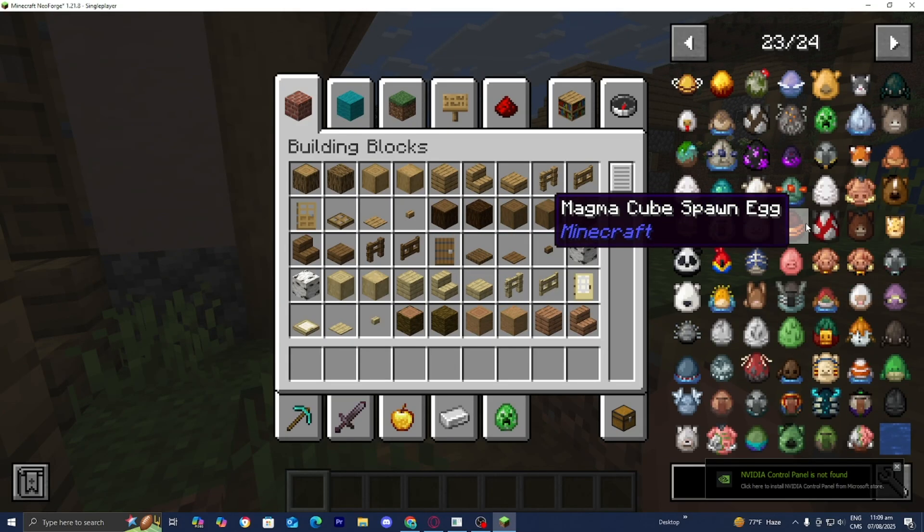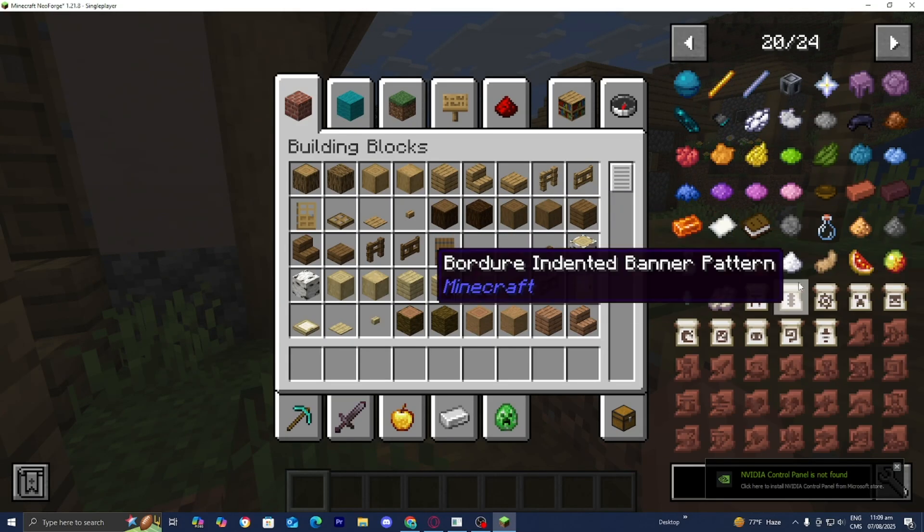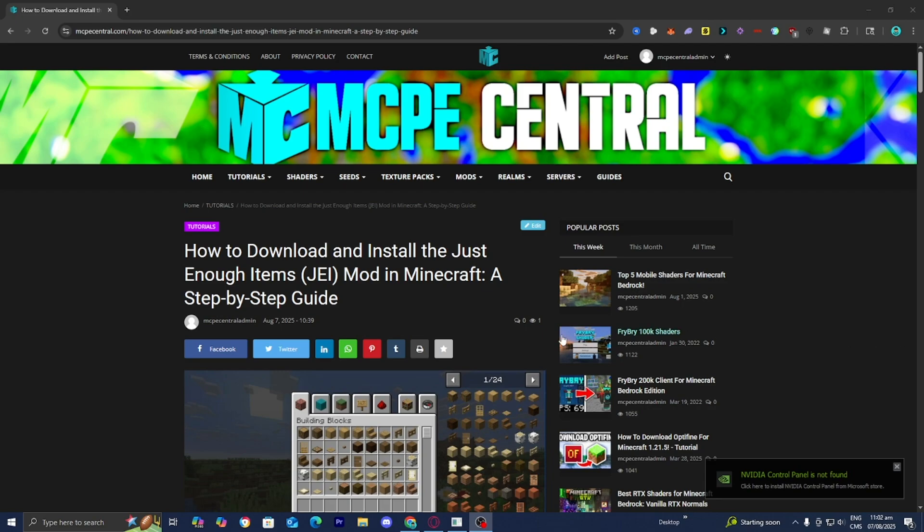In this video, I'm going to show you how to download and install the Just Enough Items mod for Minecraft. The first thing you want to do is go to the link in the description below and to the pinned comment, and it is going to bring you to a page that will provide you with all of the necessary files and tools that you will need in order to do this.